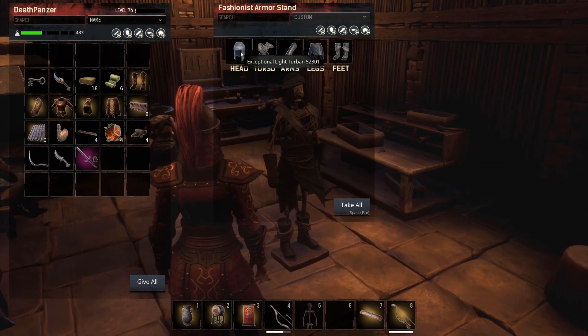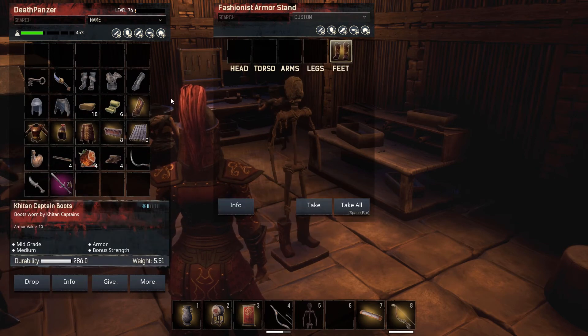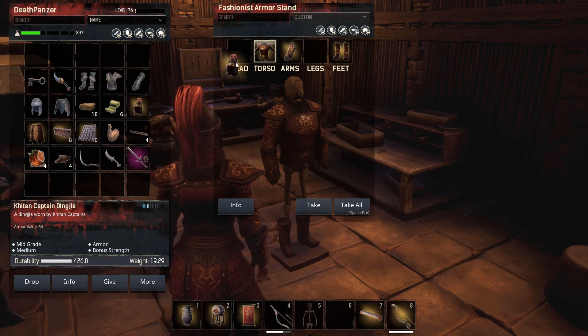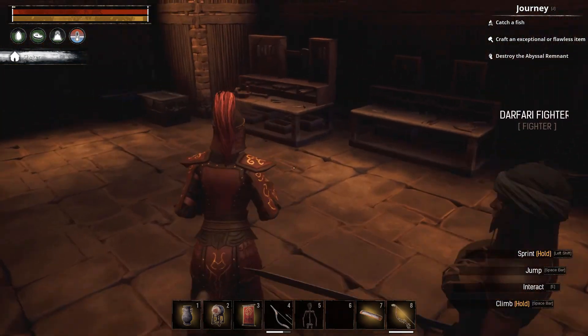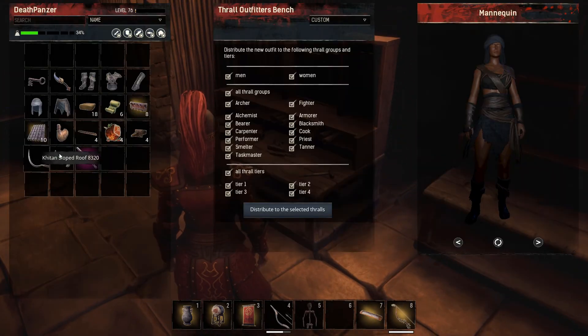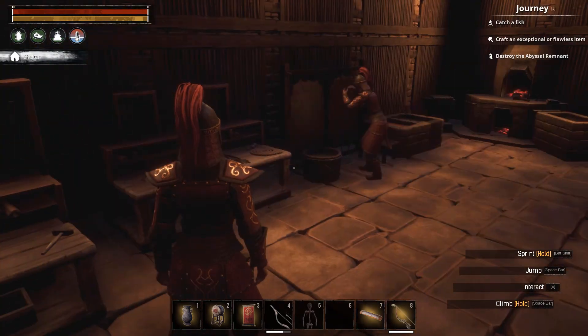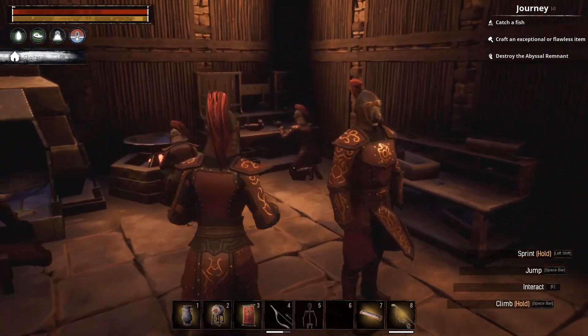Just to show you one more time — I'm going to put this armor set on, and as you can see, this is the order it needs to be in or it will not work. I'll go back to the bench, over to the mannequin, toggle through until I get the desired set, then distribute to the thralls. As you can see, now they all have the new set on.